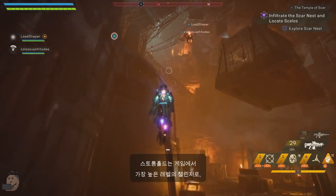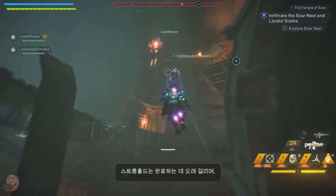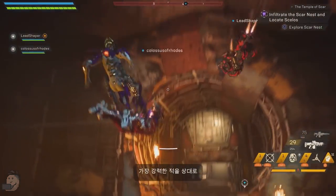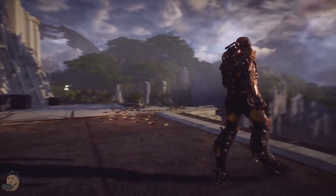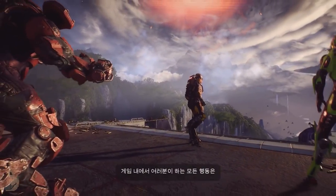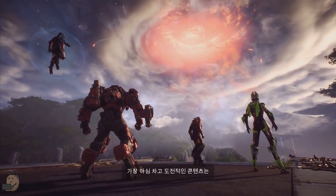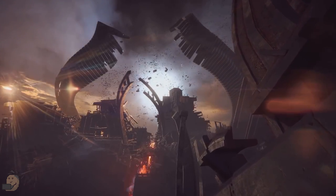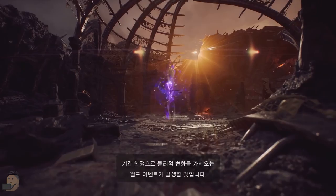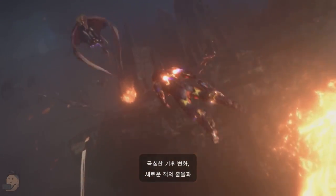Next, the video talks about how there's still much more to come in Anthem, between guilds and world changing events — but the most ambitious, they say, is Cataclysms. Cataclysms are time-limited world events. These events change the weather of the world for everyone, add dangerous enemies and give you new mysteries to solve. The devs have already demonstrated they can change the world globally for everyone whenever they want, and these events will have people scrambling into free play to complete them for unique and powerful rewards.